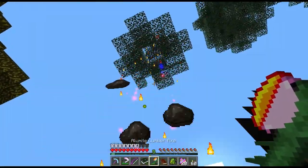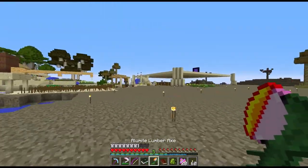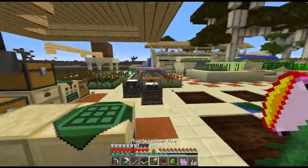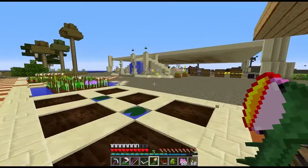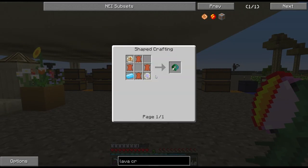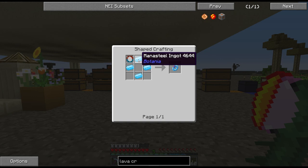I made two Botania items. The first is the Sojourner's Sash, which makes me run faster, jump higher, and I have step-up so I can run over blocks. The recipe is leather, a rune of earth, rune of air, and a mana steel ingot — very simple. The second is the Ring of Magnetization, a magnet that pulls items to you. The recipe is mana steel and a magnetizing lens, which is gold, iron, and a mana lens.